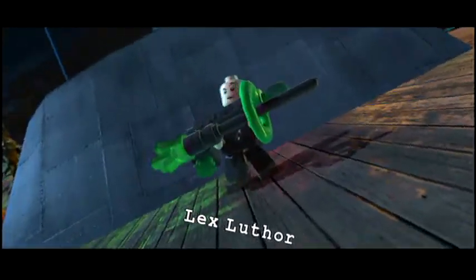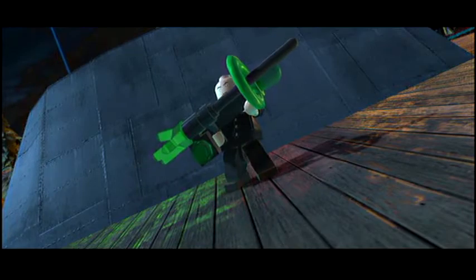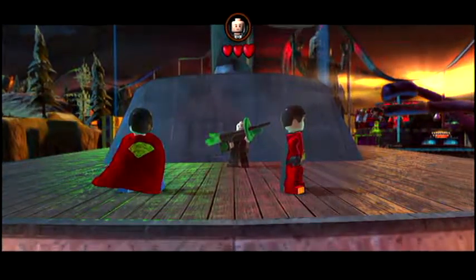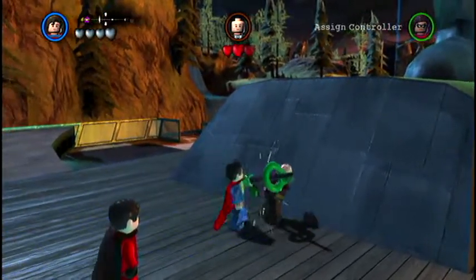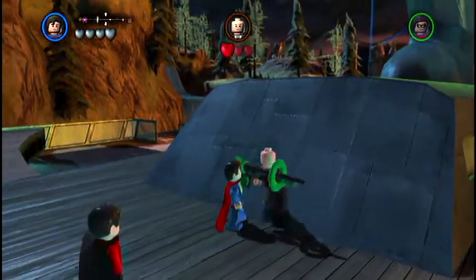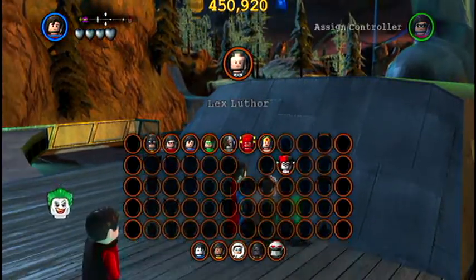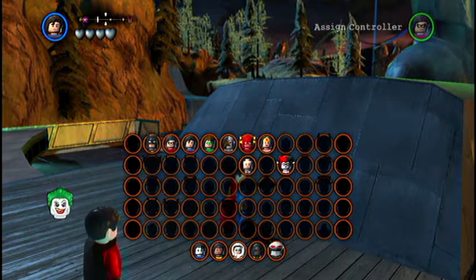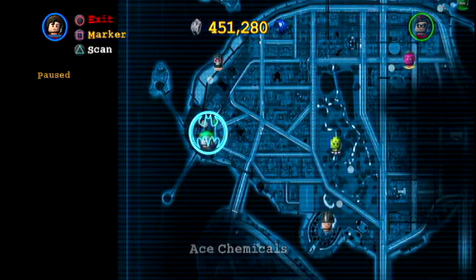You just saw where Lex Luthor is located, and he is pretty simple to beat — really pretty easy. They always have the three hearts, so it's just one, two, three and this guy is dead. You can buy him for 250,000 studs.